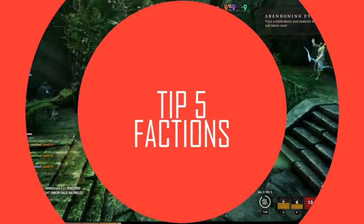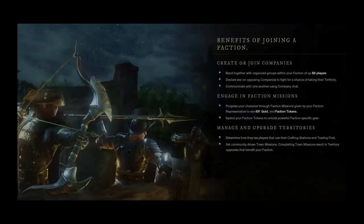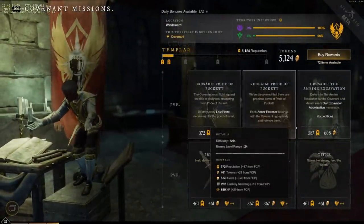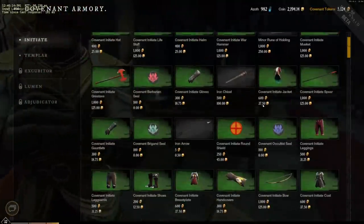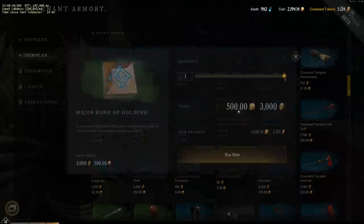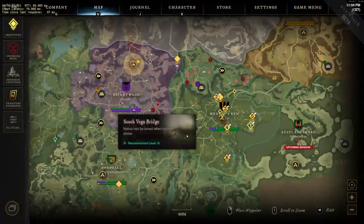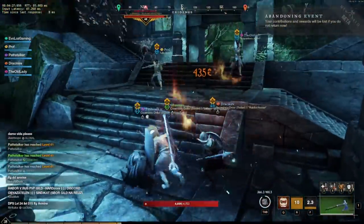For tip number five I want to talk about joining a faction. Quite a few people have been asking whether it's compulsory to join a faction, and in short the answer is yes, it is compulsory. Around level 10 the main questing line will basically force you to choose between Marauders, Covenant, and Syndicate. I can't tell you which faction to join — that's something you've got to decide for yourself. But once selected, you are not going to be able to change faction again for another 120 days. Furthermore, you can only join companies tied to your faction, so if all your friends are going Marauders and you're hoping to join their company, you also need to be selecting Marauders.